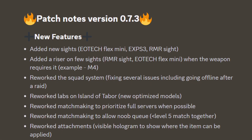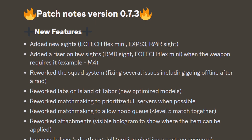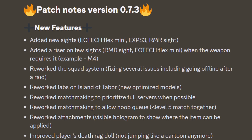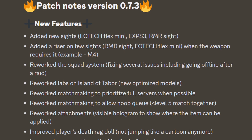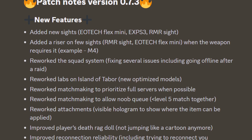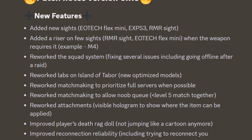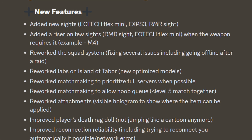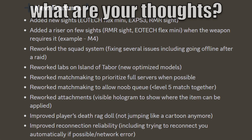For example, the M4. They reworked the squad system, fixing several issues including going offline after a raid. Reworked labs on Island of Tabor with new optimized models. Reworked matchmaking to prioritize full servers when possible, and also reworked matchmaking to allow a noob queue where people lower than level 5 match together. They reworked attachments for visible holograms to show where an item can be applied. Improved player death ragdoll — not like a jumping cartoon anymore. And lastly, improved reconnection reliability, including trying to reconnect you automatically if possible, slash network error.